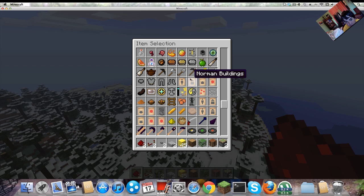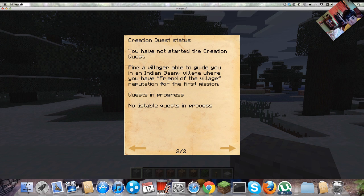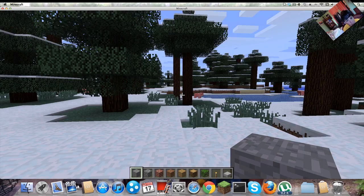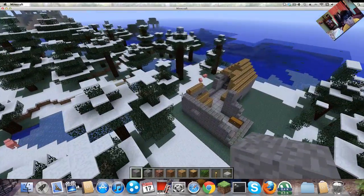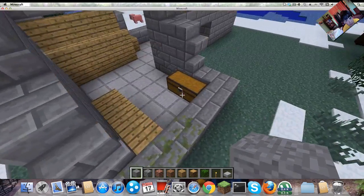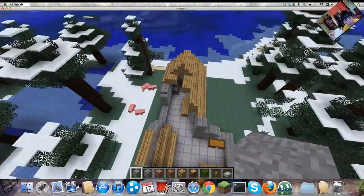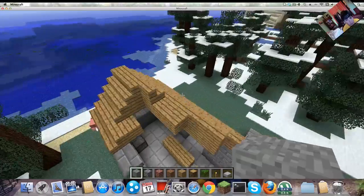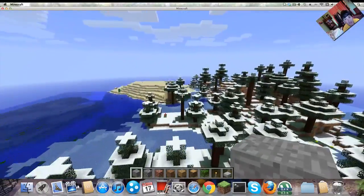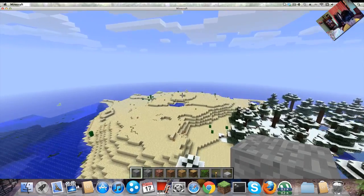The Milner mod gives us all these new things, like new tools and armor. I just created a new world and pressed M — it's down there. I just created a new world and spawned here.